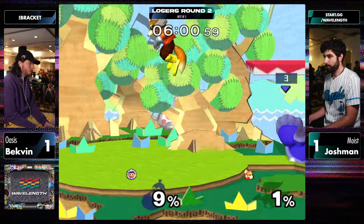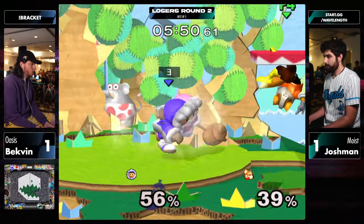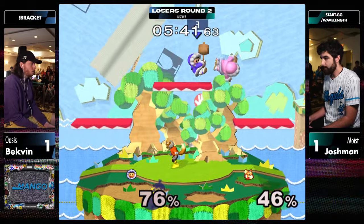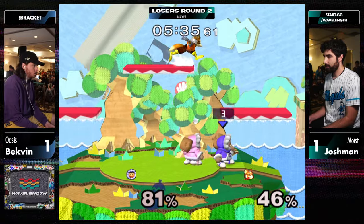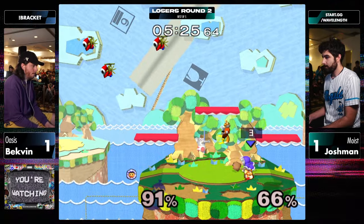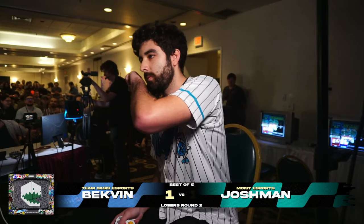Josh spacing in — if Ice Climbers get between Fox and the ledge, they are in for a world of hurt. That should be a dead Nana there — good save, good save. Gets the raw down smash, misses the ice block. Nana is now at a starkly different percent than Popo. You don't want to rip a raw up smash on Nana yet because Popo can just take you right after — get the punish. Exactly like that. Beckfinn was looking in control for that game.